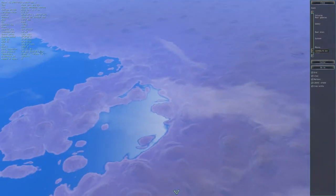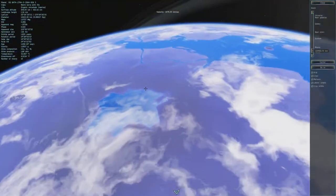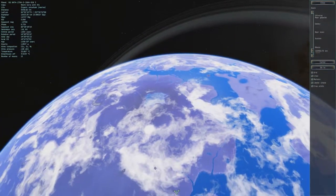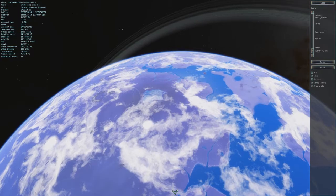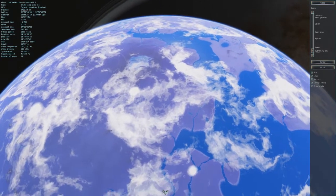A lot of carbon dioxide, nitrogen, and oxygen, which is basically the composition of atmosphere we need to survive. The percentages are not mentioned, but it does mention that there is more carbon dioxide than oxygen, which I think is actually perfectly fine.